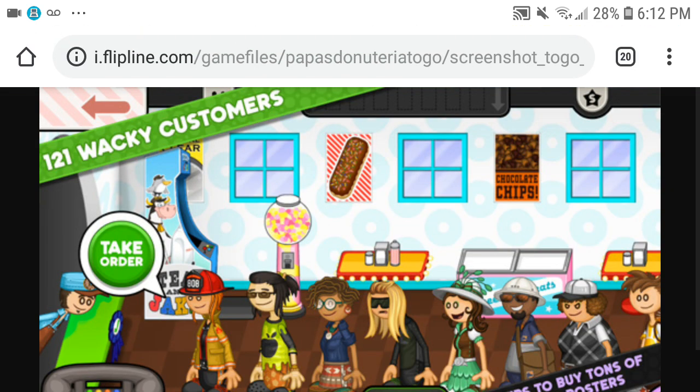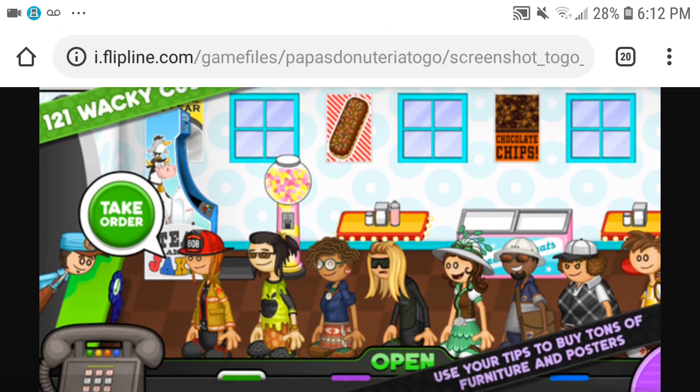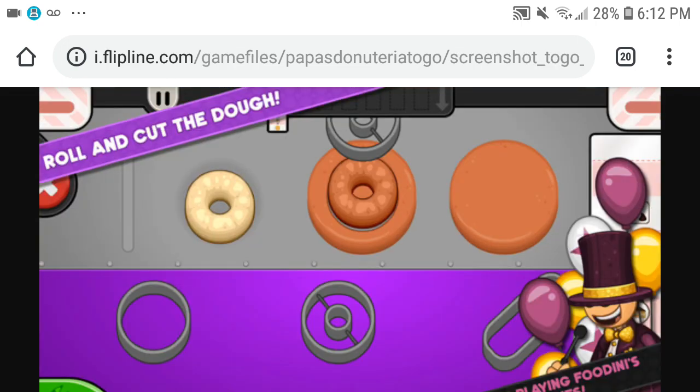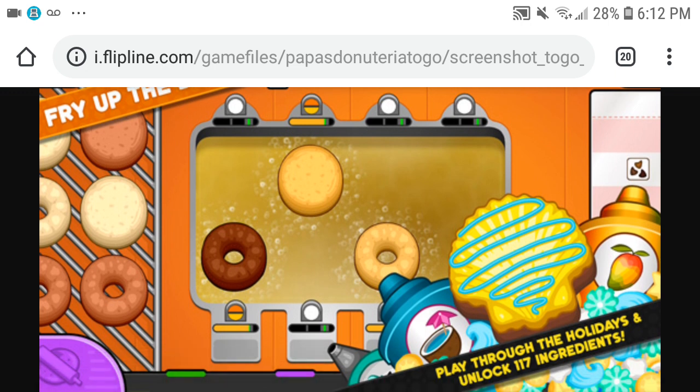We have screenshots of each station. So we have the order station, the dough station, the fry station, and we can see some of the ingredients that we're gonna have on the bottom right.